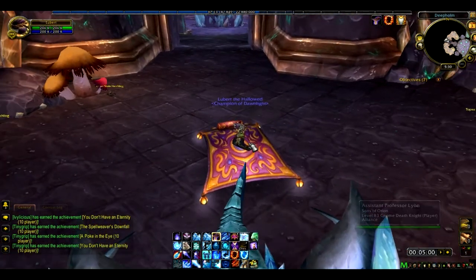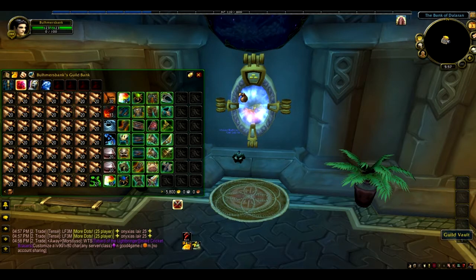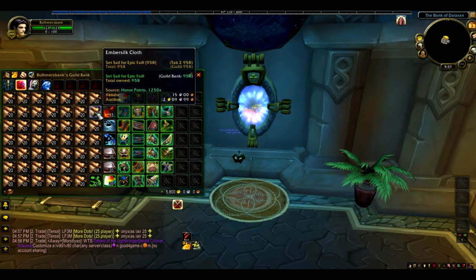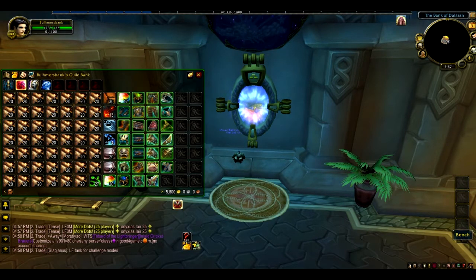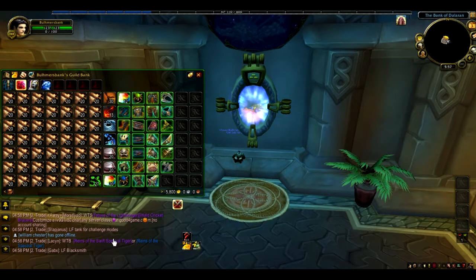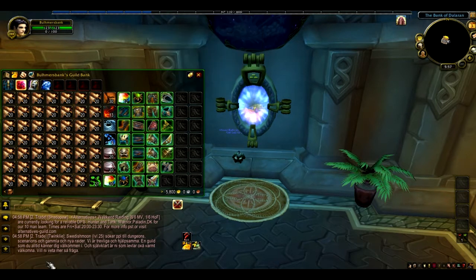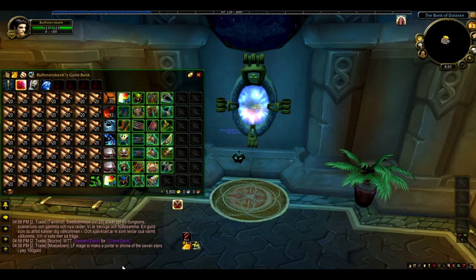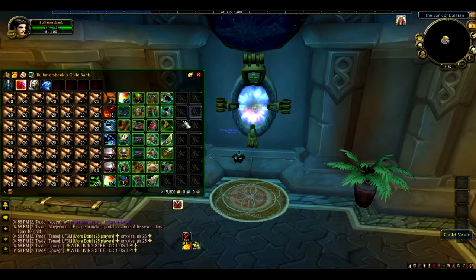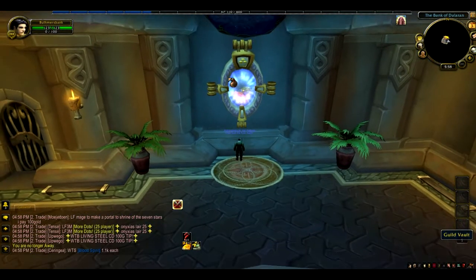I logged onto my bank character and put it all in the guild bank — 958 ember silk and 26 greens plus various other items. The 26 greens, if they sell for 50 gold each, amount to 1300 gold. All the ember silk together equals about 2010 gold, and the various other items equal 216 gold, for a total of about 3575 gold on my server. So you can get roughly 3570 gold an hour with one potion, a tailor, and a level 85 or higher character.